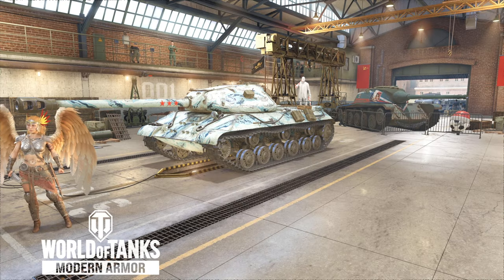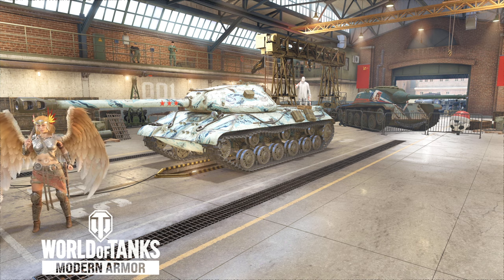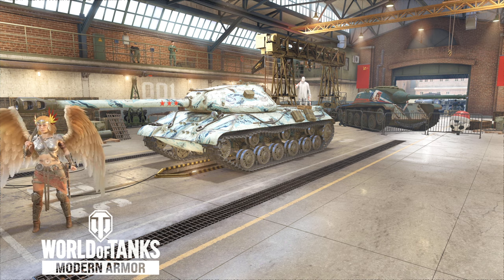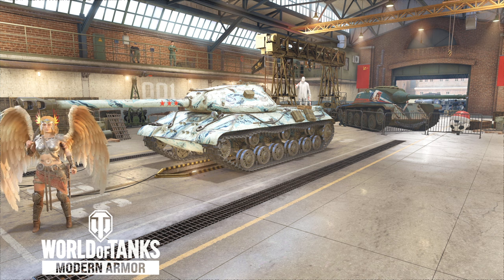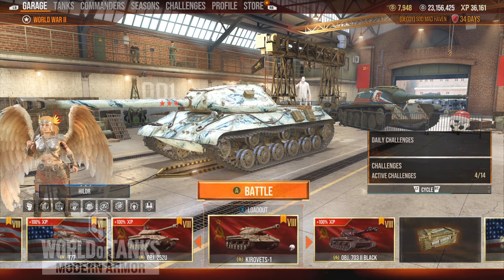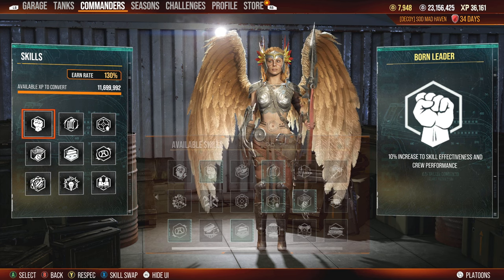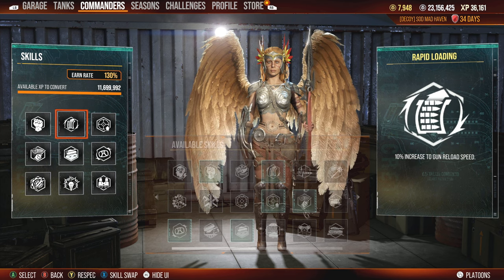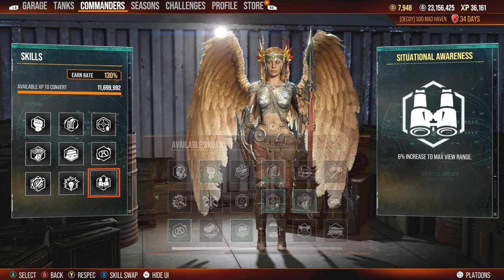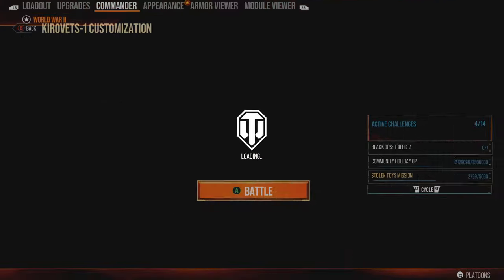Up next we're going to take a look at the Kreevets — going over the crew first and the equipment next. For me, this is actually one of my favorite tanks in the game. It's a really good silver grinding tank. I play it for high mobility and a really decent gun, especially when we get the high roll for 440s. Crew perks: Born Leader, Rapid Loading, Steady Aim, Snapshot, Off-Road Driving, Clutch Braking, Situational Awareness, Sixth Sense, and Track Mechanic — a really simple heavy tank crew loadout and a lot of fun.